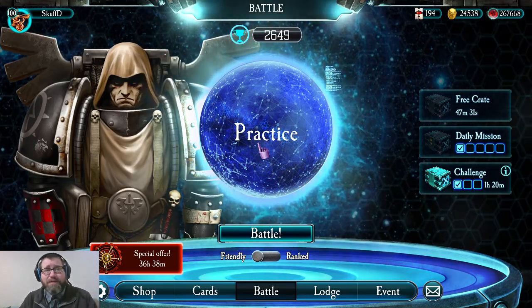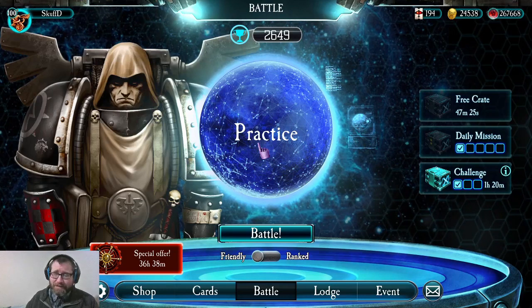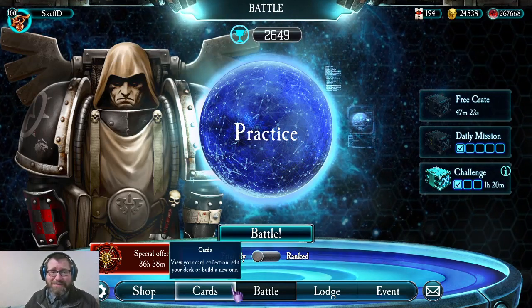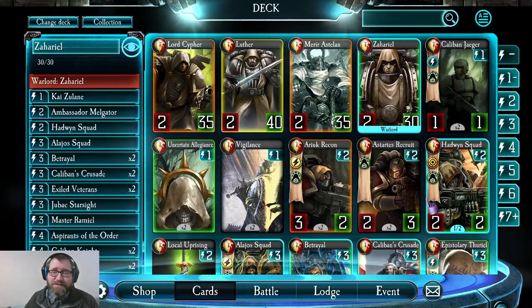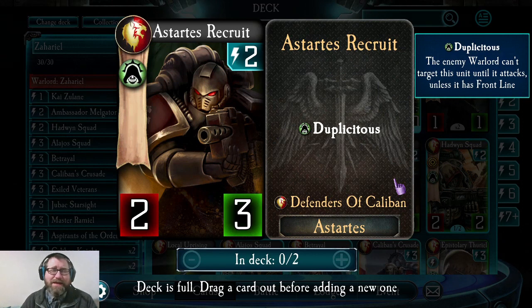I hope it's beneficial, especially if they're going to be playing Defenders of Caliban or want to know about the duplicitous trait — that's really what this video is all about. Duplicitous is a very interesting trait, one of the newer ones added to the game, and is relatively confined to the Defenders of Caliban faction. It's a different variant of stealth.